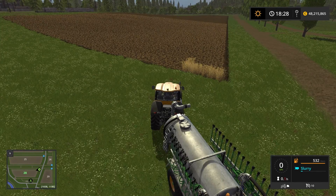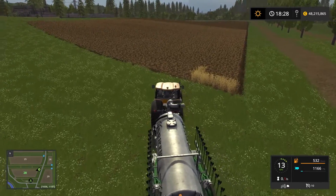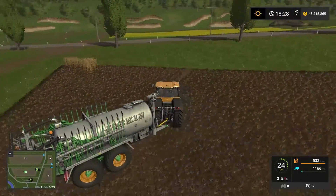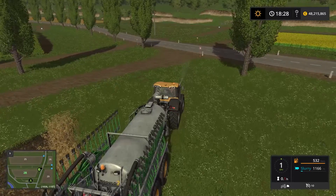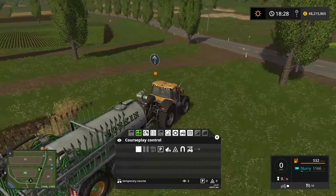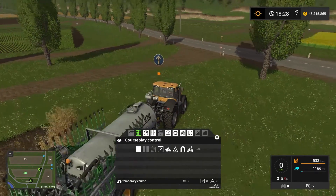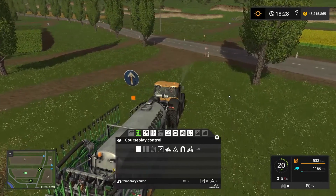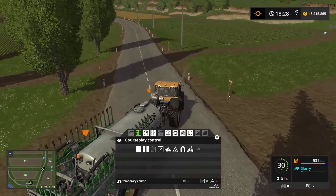The next thing we want to do is tell courseplay to head back to the farm to have the manure spreader refilled once it's empty. We start up the tractor and position ourselves ready to record a course for heading back to the farm, starting from around here. When you record these courses it's actually important to have the first three waypoints in a relatively straight line — you don't want to make any sudden turns within the first three waypoints. We have the first waypoint here, so we need two more. That's number two, and there we have number three and we're ready to drive.